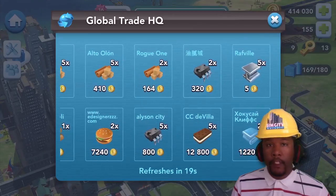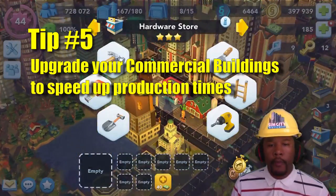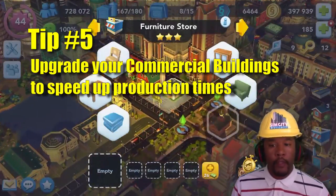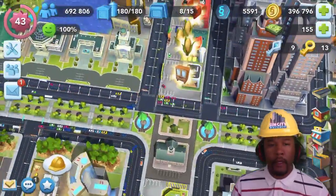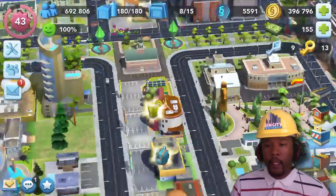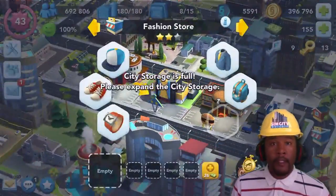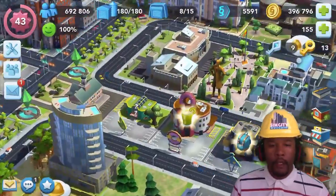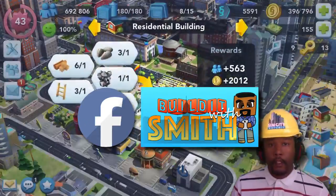The last and final tip, tip number five, is to upgrade your commercial buildings when prompted to. This speeds up the production time. See how some of mine have three stars? I'm really kicking butt. Anyway, I hope some of these tips were helpful. Give this video a thumbs up and subscribe for more SimCity Build It and SimCity PC videos. Also, head over to my Facebook page for live streams. Thanks for watching.